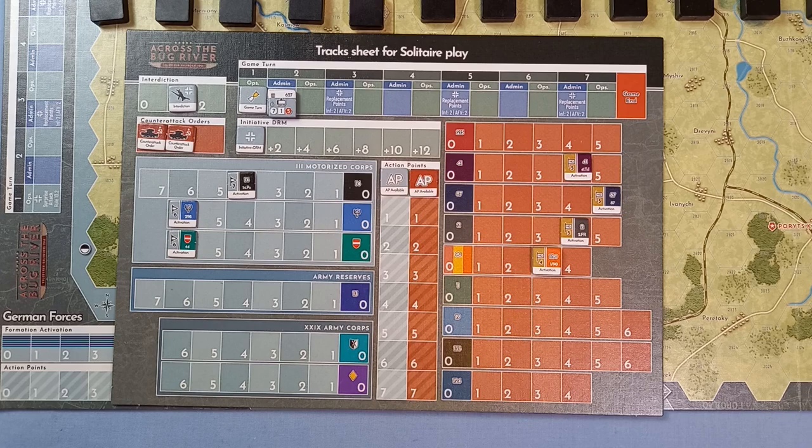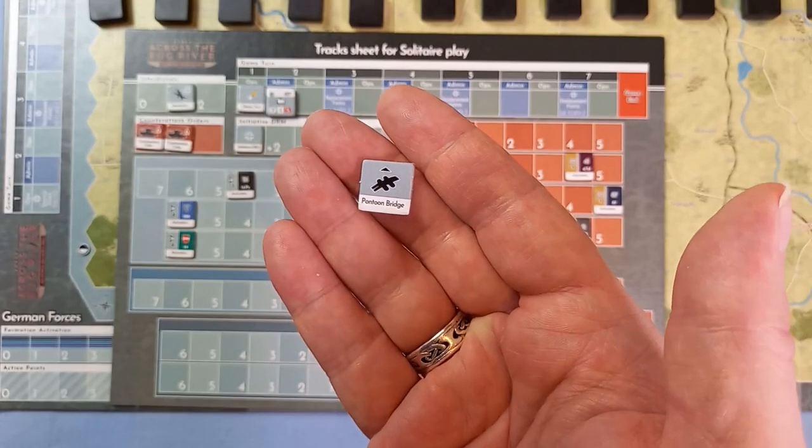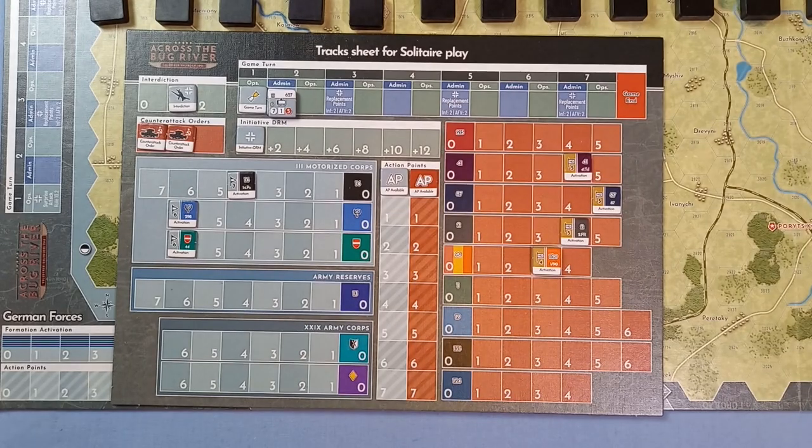There are also two boat movement markers for the Germans — these enable two German leg units to cross an unbridged hex of the Bug River. Only two leg units can do that per formation activation, with extra movement costs involved. There's also a pontoon bridge — there are actually two, but one is for the 29th Corps which isn't in this scenario.